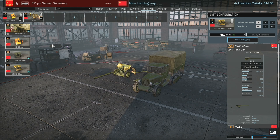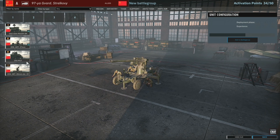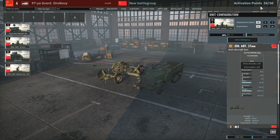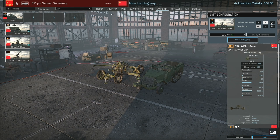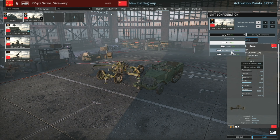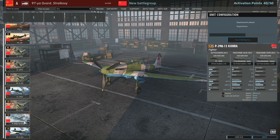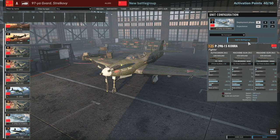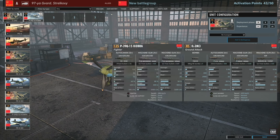Looking at Anti-Tank - I definitely want a card of 45mm AT guns in Phase A, and probably SU-85s in Phase A as well with two-star veteran at Phase C, to make up for our lack of medium tanks. Maybe a card of ZIS-2s too. Continuing to Anti-Air first to make sure I've got enough Activation Points - definitely want the M17s in Phase B. Phase C gets upvetted 37mm and Phase A gets unvetted 37mm. For aircraft, I want a card of fighters and maybe bombers - the IL-2M3 would be pretty useful.